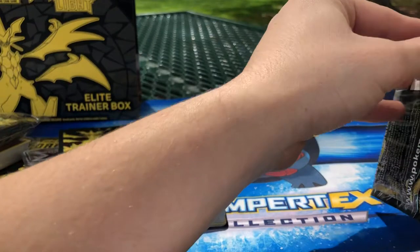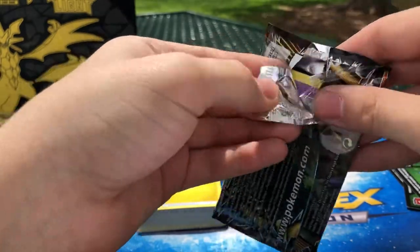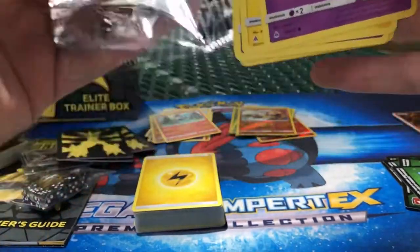Pokemon, you got me good on that Infernape — I really like that design. But I'm still hoping for Torterra; he's my favorite of all the starters and is in this set. Let's see if we can get him. GX or EX — got to get one today, just gotta feel it.